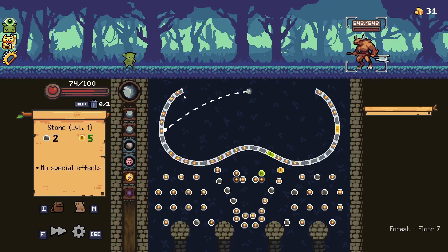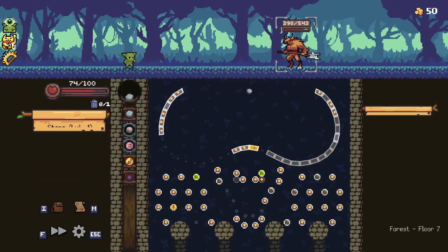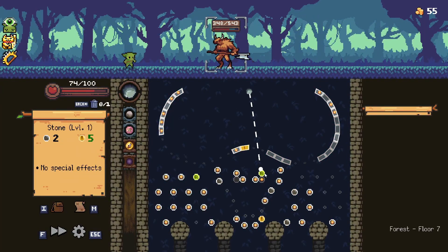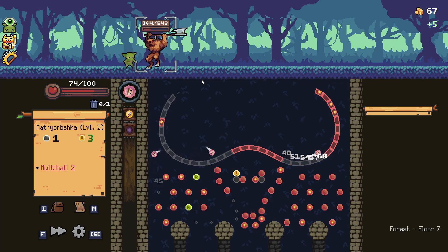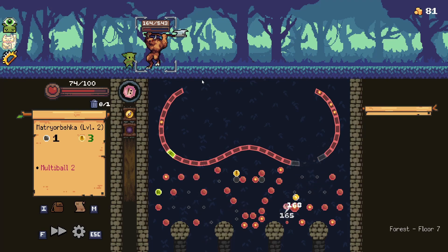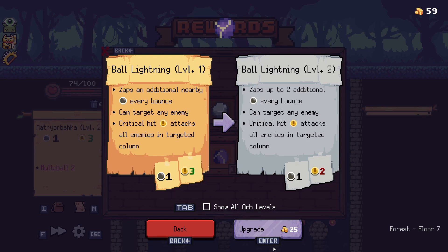Okay, big boy. That's nice solid damage. Oh fantastic — 145, that's amazing, like a third of his life. Matrobshka, you could come into your own here. We got the crit — fantastic! We've got a refresh — oh amazing, and we get the kill!